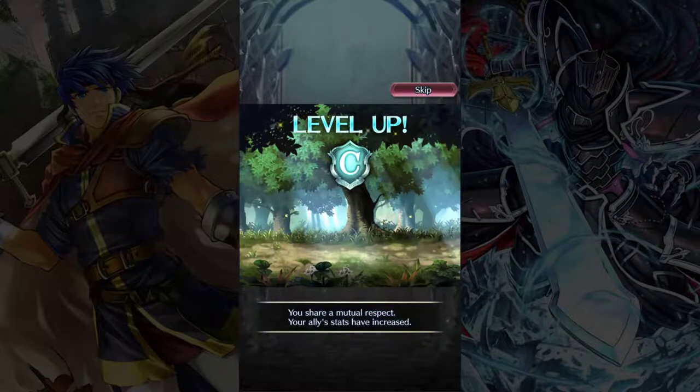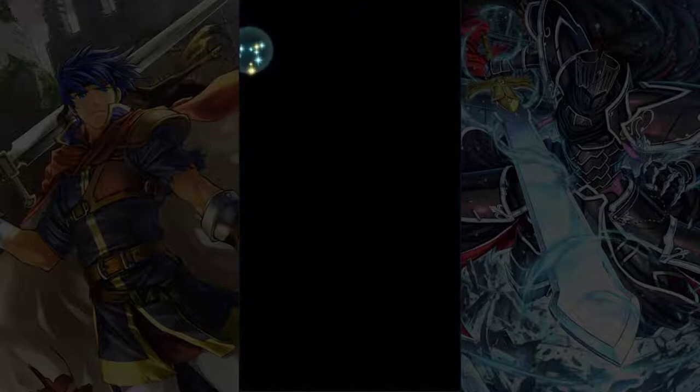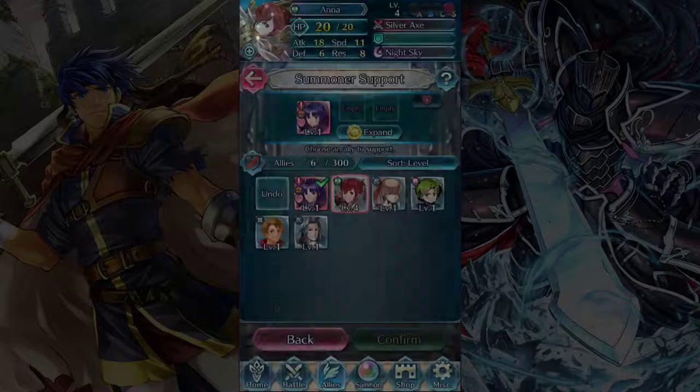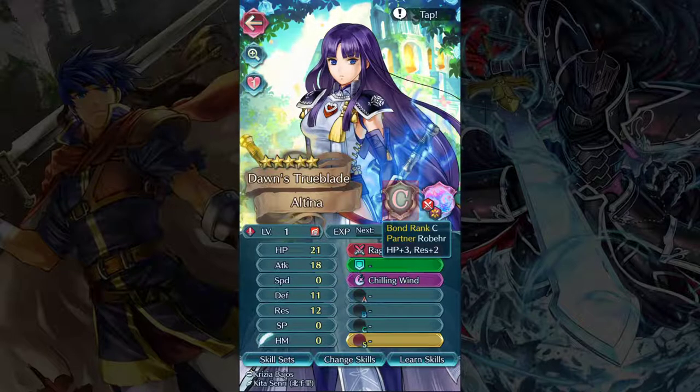So we're now rank C summoner support with Altina. Her portrait changes — you'll notice it's actually pink around the edge now instead of gold. Whoever has a pink border around their picture is your summoner support unit. When we click on her character menu, the background is different too — instead of a gray background, it's changed to a beautiful floral castle-like pattern. And we can see our summoner support rank with Altina right here on her screen.